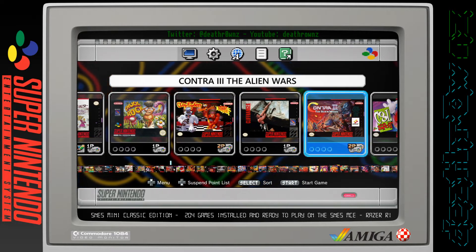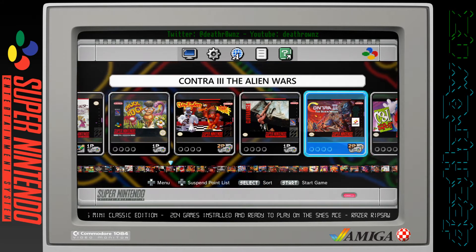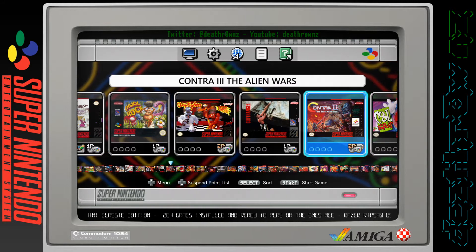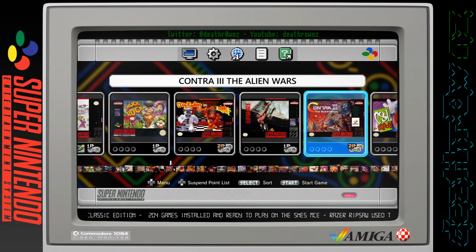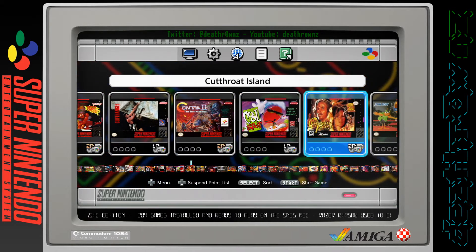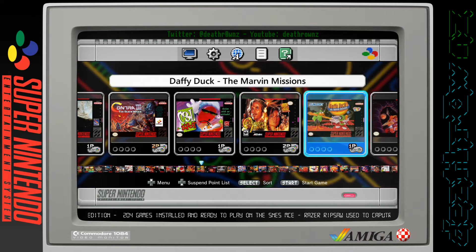Contra 3: The Alien Wars - this is actually one of the games that come with the unit. There are 21 games in total that come with the original unit, so they are still on the system. Cool Spot, Cutthroat Island, Daffy Duck Marvin Missions.